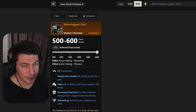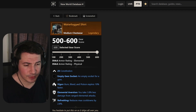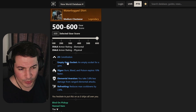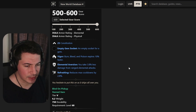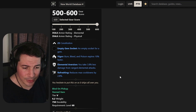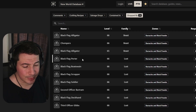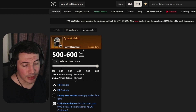Then there's a really useful medium shirt — basically a filler option if you want to replace your light shirt. It comes with 25 constitution, vigor, elemental aversion — really good — and refreshing, which is always welcome in a build even though we don't have resilient. This will also drop from a lot of NPCs in the dungeon.